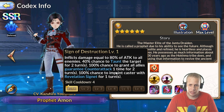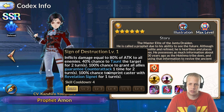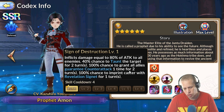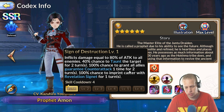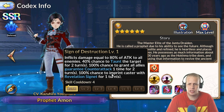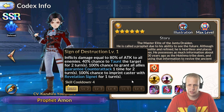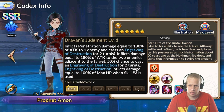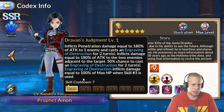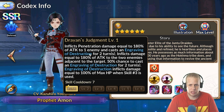Guaranteed counter-attacks are really nasty, especially for someone like a unit that hits really hard or puts up a lot of debuffs — like Edwin, or characters like the girls who apply Melancholy. On his skill three, it inflicts penetration damage equal to 180% of attack to one enemy and casts Engraving of Destruction for two turns. Engraving of Destruction inflicts damage equal to 100% of max HP when skill three is used on that target.